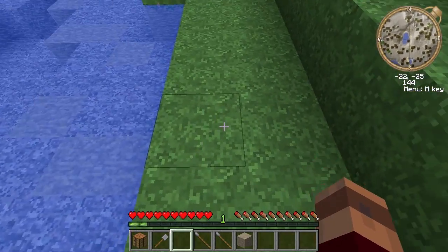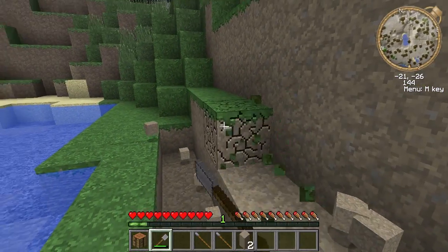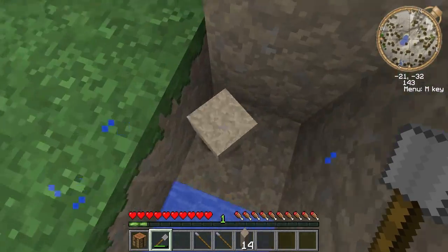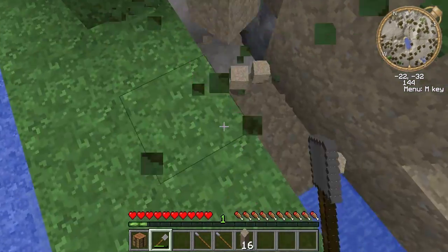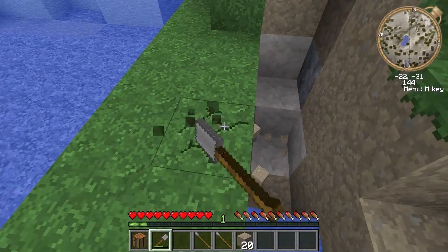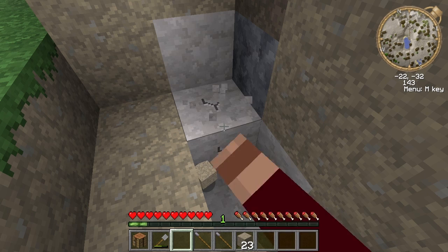So what we're going to do is mark off the space that we need. This is the problem we're going to have now, because the rocks start so high — you're going to have to knock this down. You're going to have to punch your way through two of these, or find some metal first.